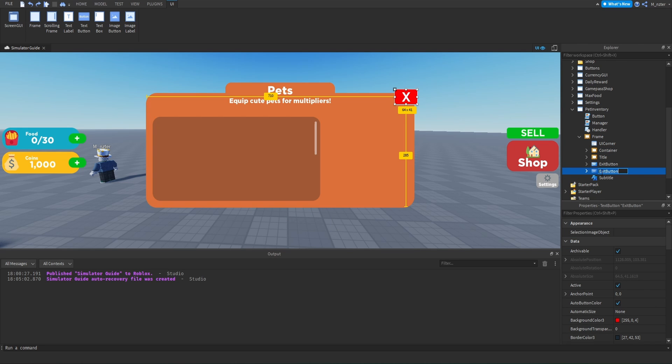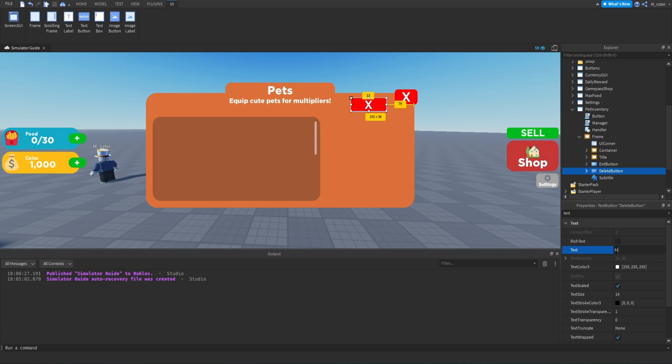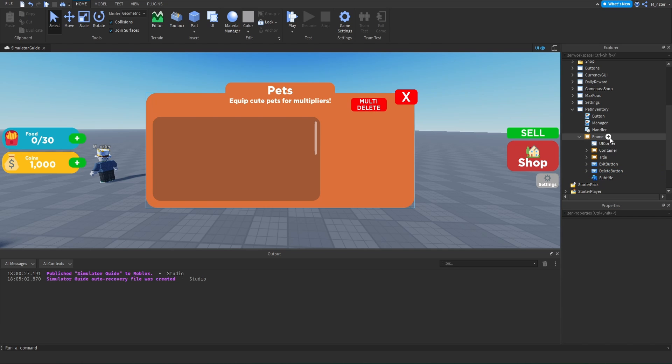We'll duplicate the exit button and rename the new one to 'Multi-Delete' because that is what this button is going to be. We'll resize it a little bit, then for the actual text we're going to say 'MULTI-DELETE' in all caps, and that looks perfect.